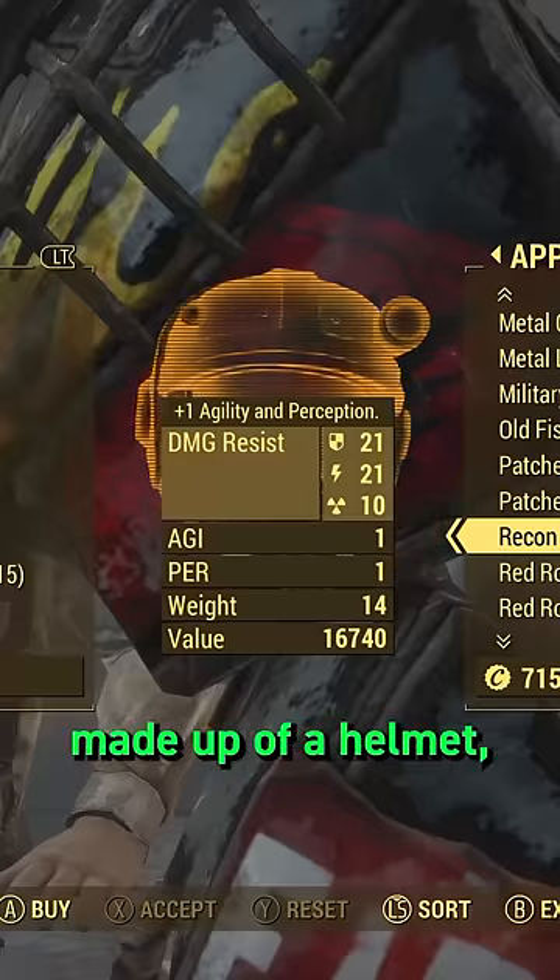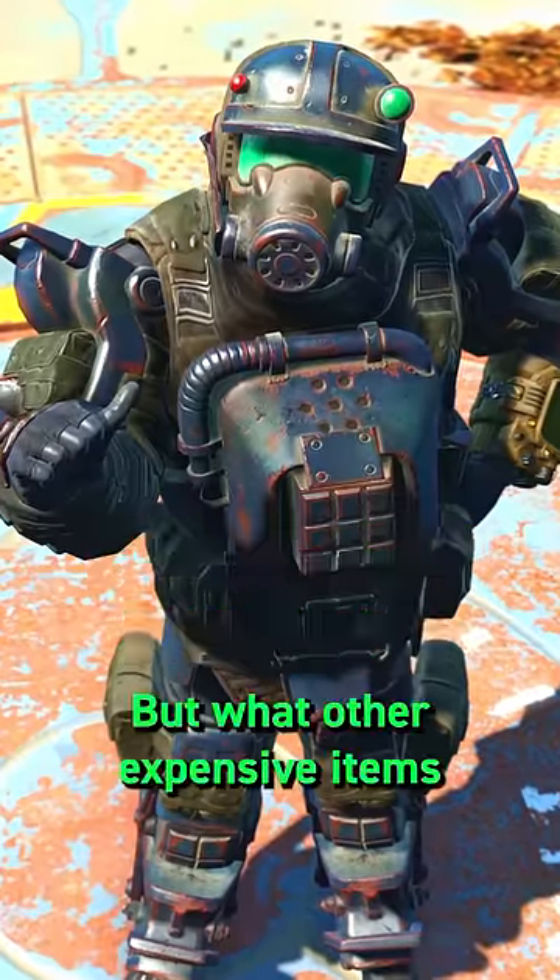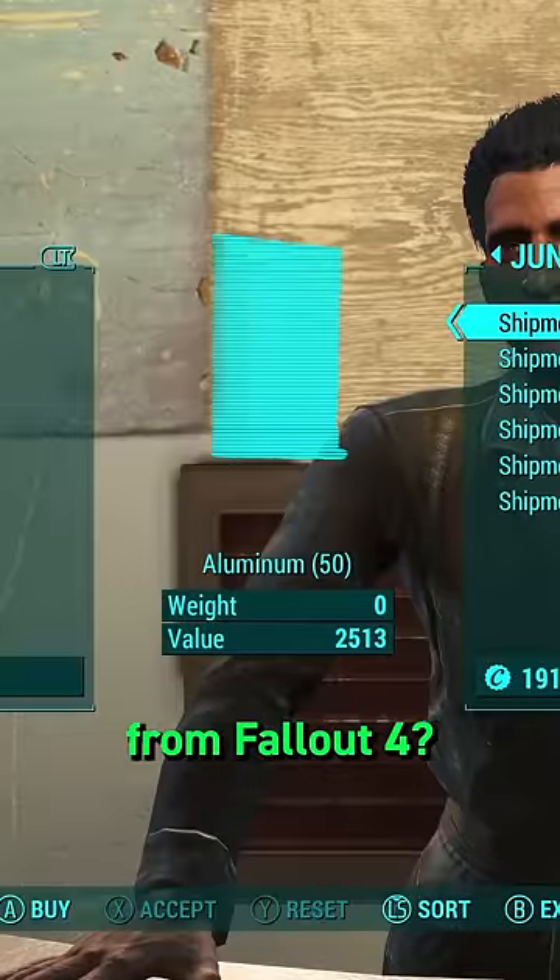So with this set made up of a helmet, two arms, and a chest piece, it could cost more than 75,000 caps. But what other expensive items can you think of from Fallout 4?